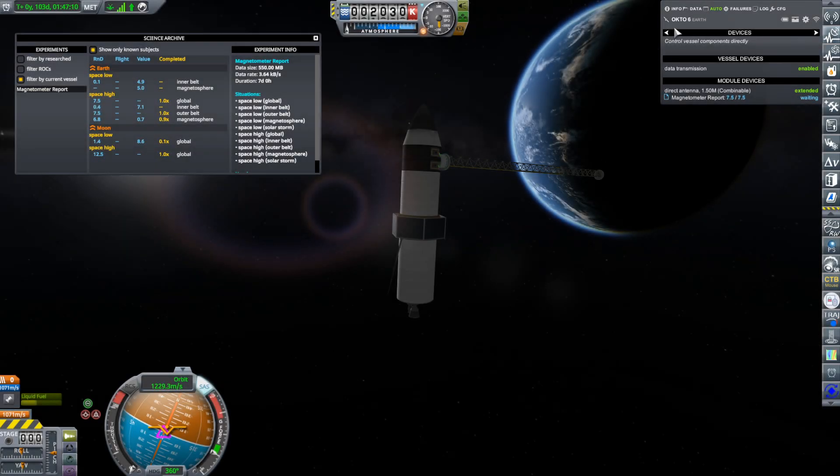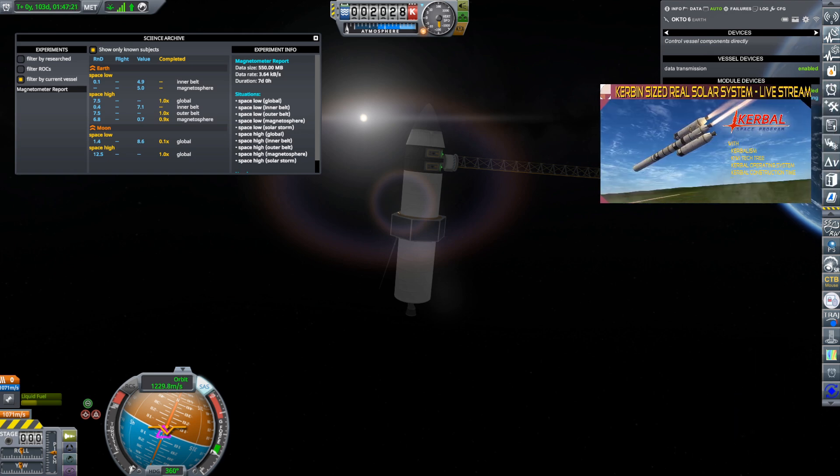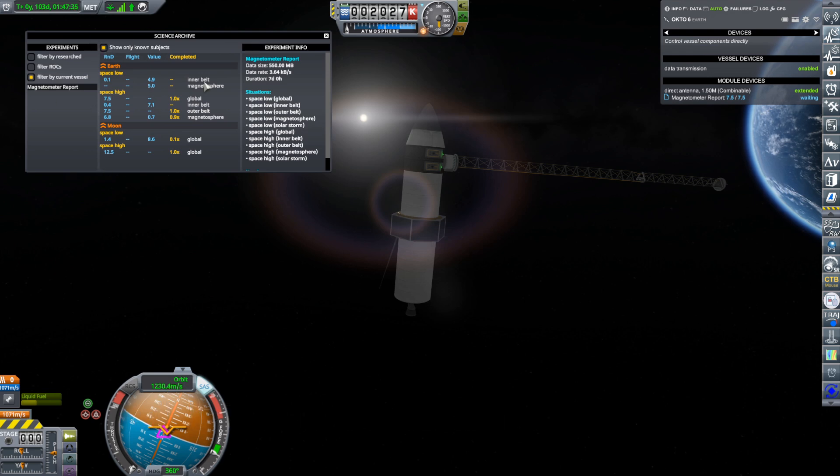I am out here with the Octo-6, which has a magnetometer boom on it that was collecting a magnetometer report. You can see here it has collected 7.5 out of the 7.5 available science, so it's now waiting for more science to do but it isn't going to find it out here. If we take a look at the science archive which Kerbalism provides, we can see that in the outer belt we have collected all the science there is to collect around the Earth.